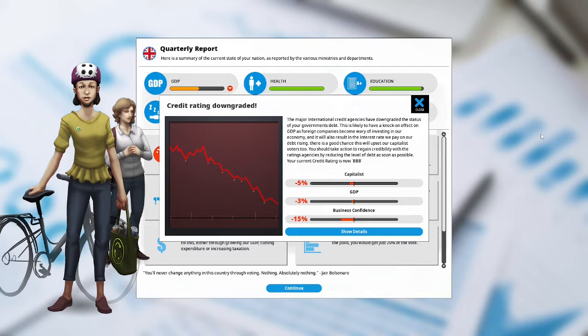Credit rating downgraded: a major international credit agency has downgraded the status of our government's debt. This is likely to have a knock-on effect on our GDP as foreign companies become wary of investing in our economy. It will also result in the interest rate we pay on our debt rising, and there's a good chance it will upset our capitalist voters. You should take action to regain credibility by reducing debt as soon as possible. Our current credit rating is now BBB. Capitalists are unhappy at 5%, GDP is down negative 3%, and business confidence is down at negative 15%.